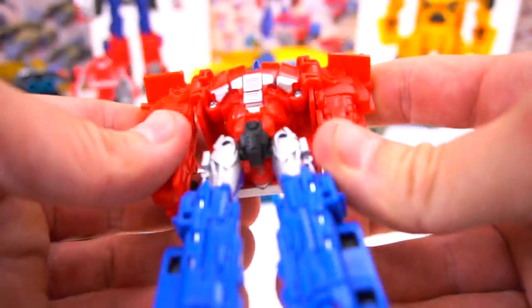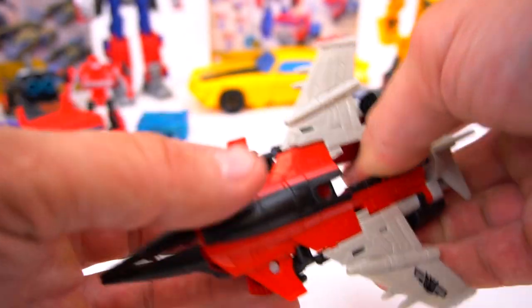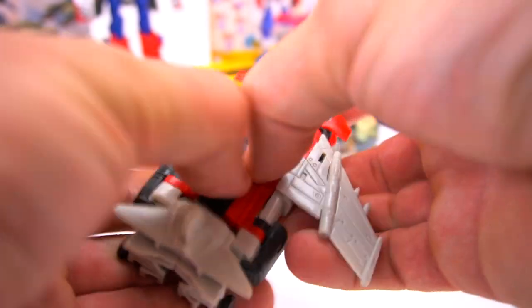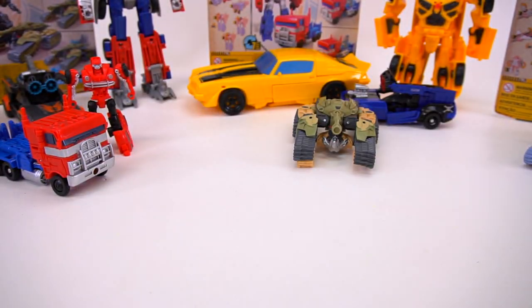On to Shatter — same thing, you push down right here and Shatter's got some missiles that pop up when you do that. Push down right there, missiles pop up on the side.